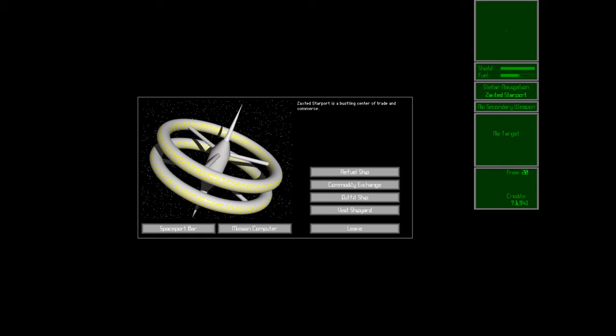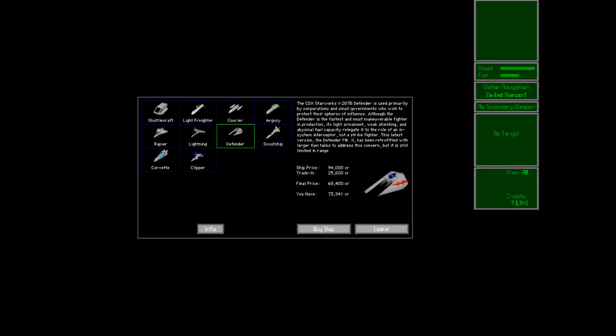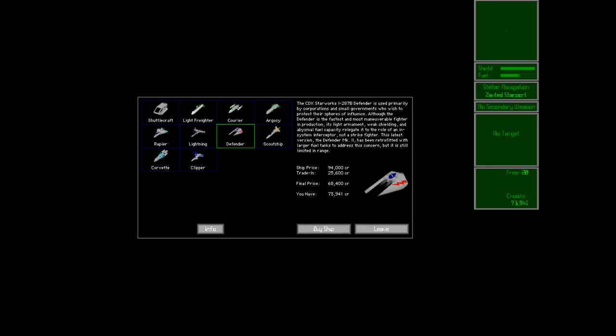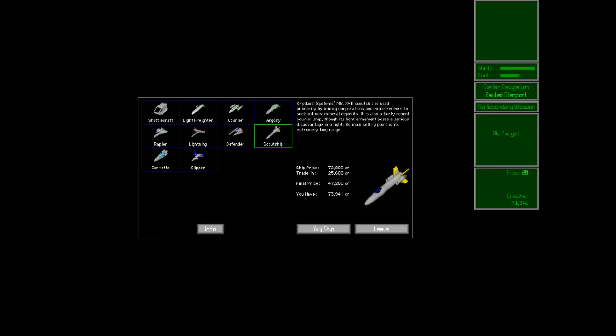Let's look at the shipyard — more options here. We can afford a scout ship and a defender. The scout holds a lot more cargo — 40 tons — and a lot more fuel. A defender has very little space but can get into combat. I remember they were basically disposable ships. Alright, we're going with the scout ship. Oh, the trade-in value is pretty nice. What shall we call it? Someone in the chat says call it Brexit. At the time of this recording, we don't know how Brexit is going to turn out.